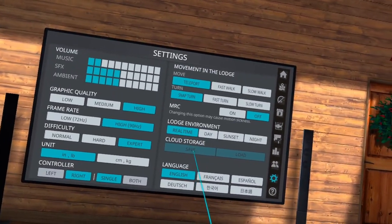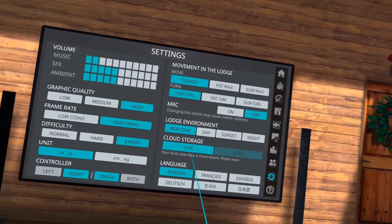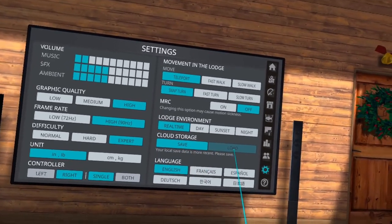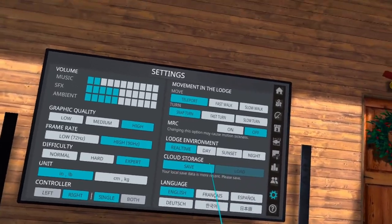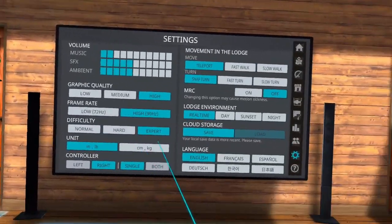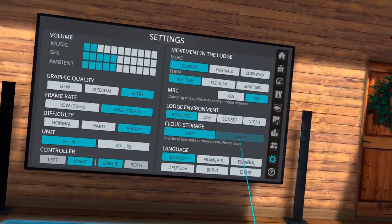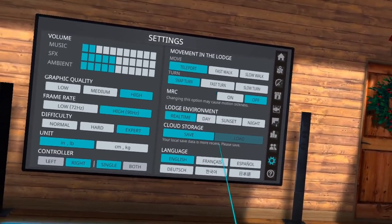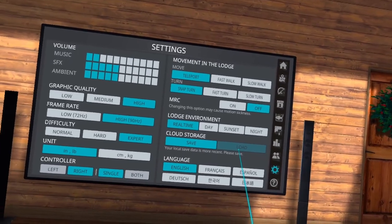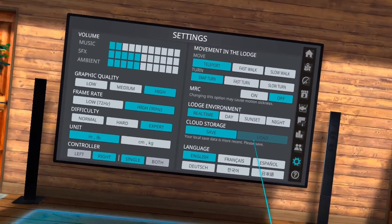Cloud storage is where you can save and load your cloud storage. It's turned on by default now — it didn't used to be, but they've changed it. You can hit Save, and if for any reason you have issues — say you have to reset your headset or reinstall the game — you come in here, load your cloud storage, and it will bring back all your rewards, fish, everything you had before. If you load your save and it's not what you had, just email Mirage Soft. I'll put an email link in the description — the devs are excellent at keeping up with emails and helping people get their data back.